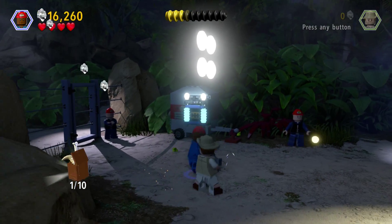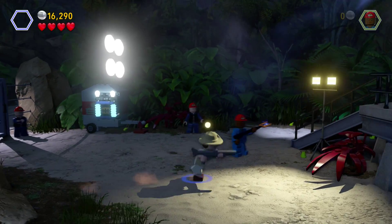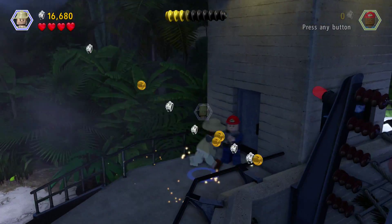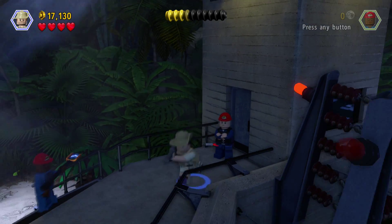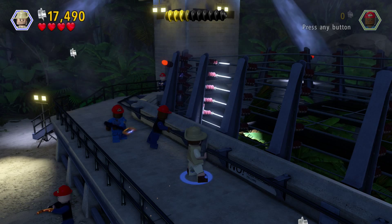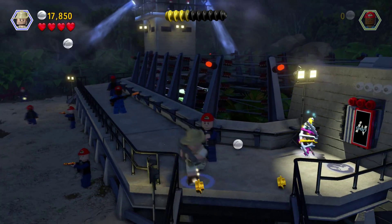Obviously this game came out yesterday. I managed to get... I just saw something come up one out of ten on my bottom screen, and it was like a bone in a box. Hi dude, can I come in? I shot you with a gun and you're not gonna pass out. I can't figure that panel out at all.